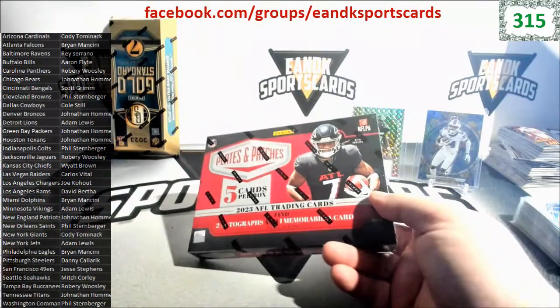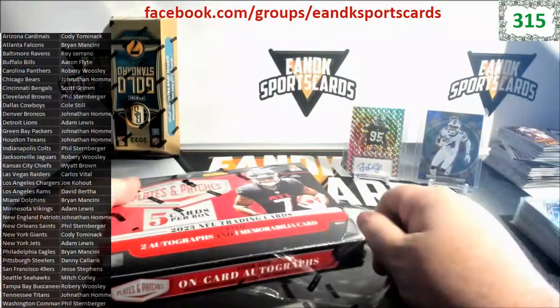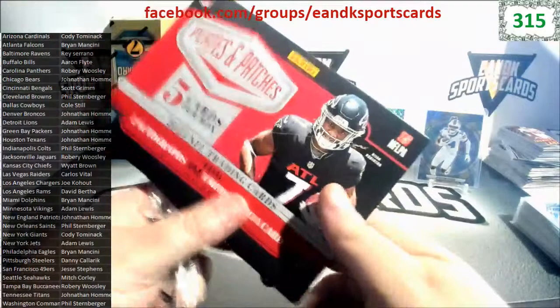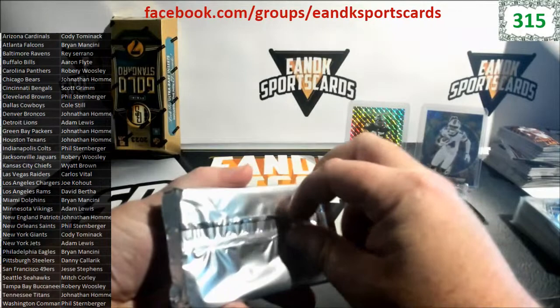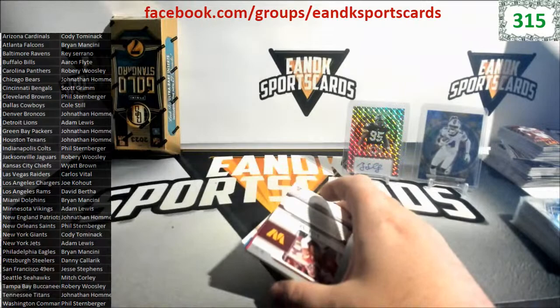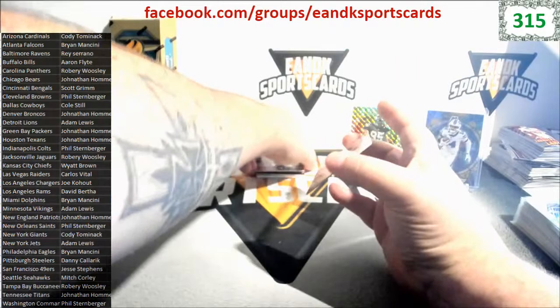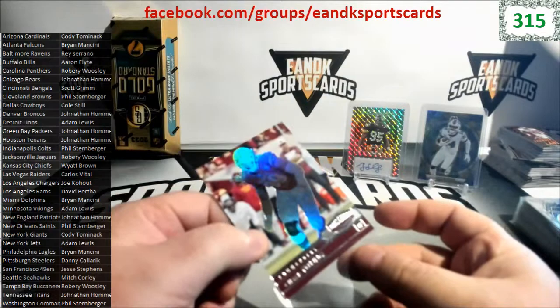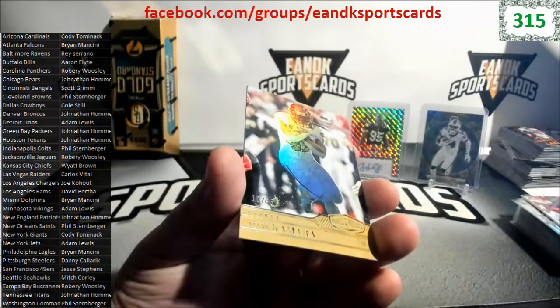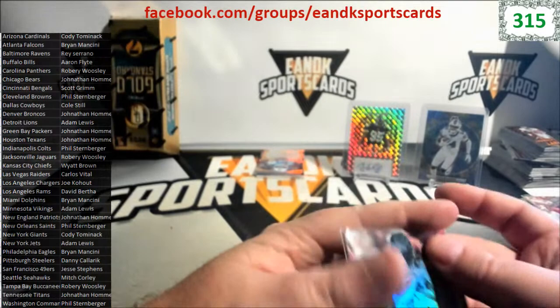We're going to Plates and Patches now. Five cards, two autos, one mem. Let's get it. Just a reminder guys - one of one printing plates do not count towards the one-of-one pot. It has to be a true one of one. Years ago you used to get a one of one at every box. Off the bottom we got Chase Young, Commander. We got Alvin Kamara, 10 of 35, for the Saints - Phil and the Saints.